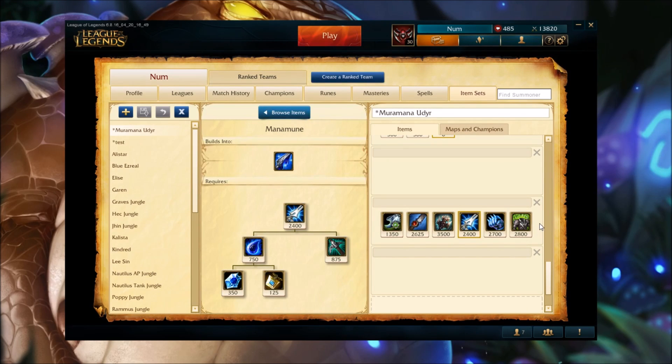This build is really balanced and really tanky, and it gives 40% CDR. So not only do we have a ton of mana, but we're going to have maximum CDR to spend it all.